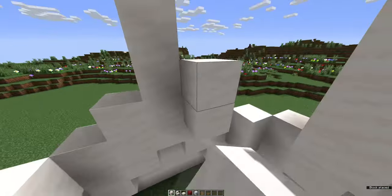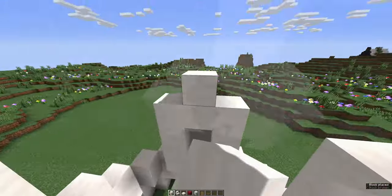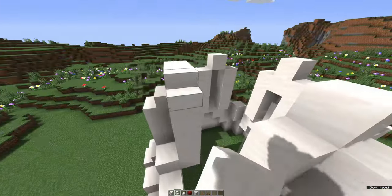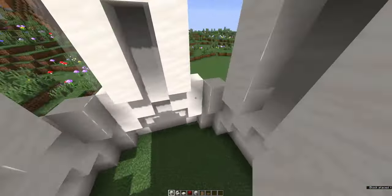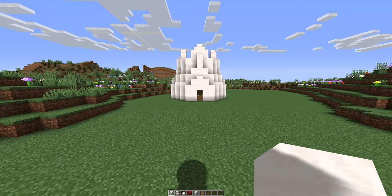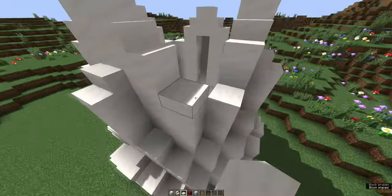Now this is the start of the third layer, so just follow what I do. Then we're gonna add stairs and slabs to the top. After that, build four up starting from the inside to fill in the gaps. Do it on the two other sides and this is what you should get. I also slabbed up the outside because I realized it would look better.